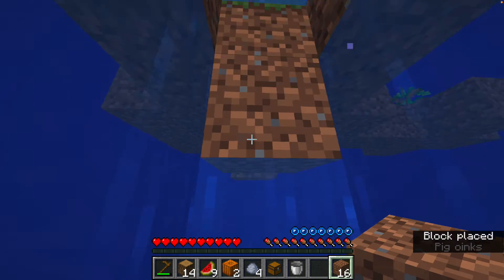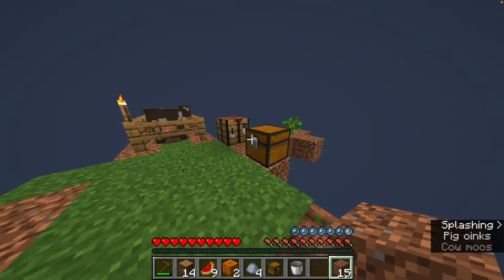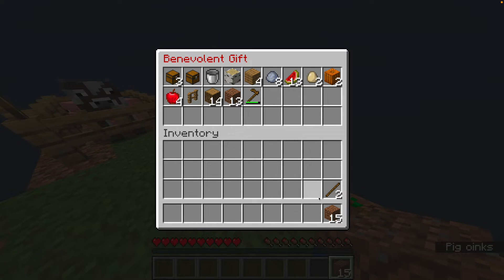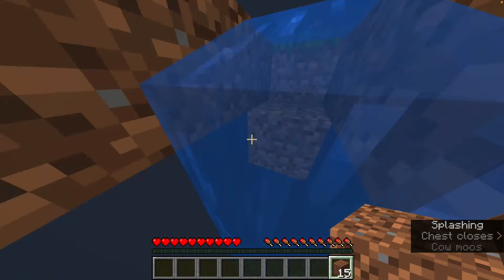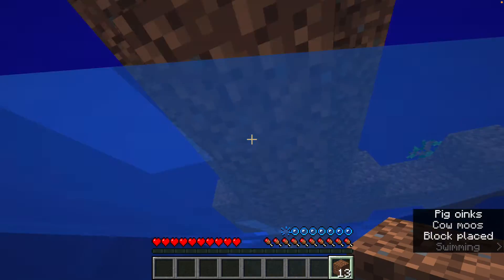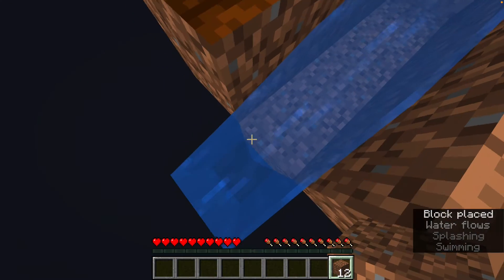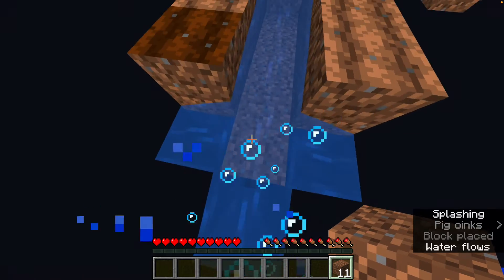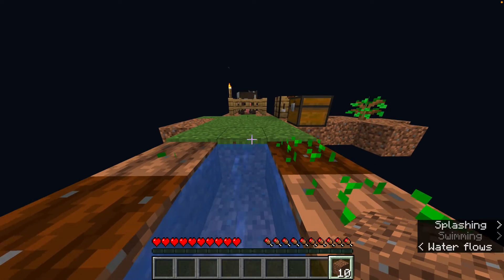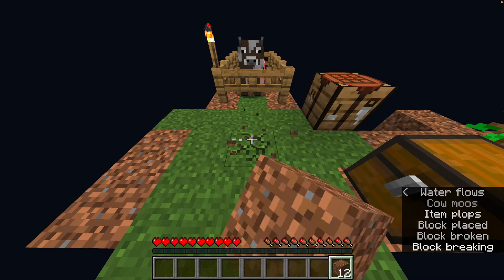I just need to place some blocks down like this. Yeah, let me put a lot of my stuff back — like my bucket and my hoe. We can just place down these final two blocks. And boom, there we go. Let's just continue to break this, I guess — there's nothing really else to do.